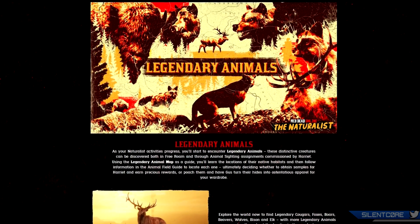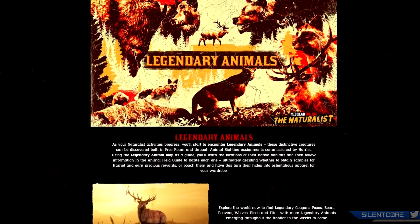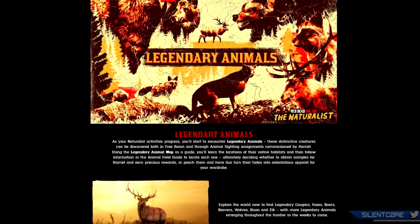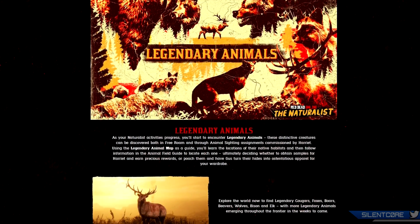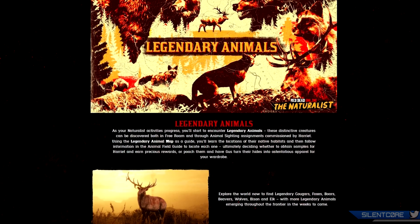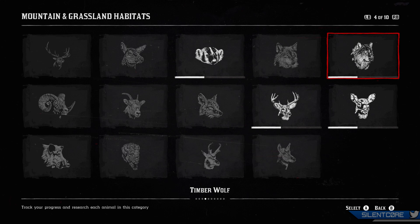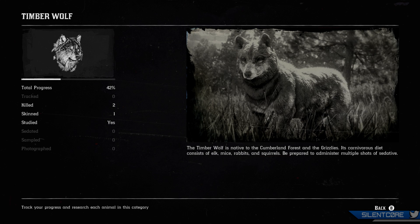Let's talk about legendary animals. As your naturalist activities progress, you'll start to encounter legendary animals. These distinct creatures can be discovered in both free roam and through animal sighting assignments commissioned by Harriet. Using the legendary animal map as a guide, you'll learn the rough locations of their native habitats, then follow the Animal Field Guide to locate one — ultimately deciding whether to obtain samples for Harriet or poach them and have Gus turn their hides into apparel. Right now it looks like there are around 7 legendary animals: legendary cougars, foxes, boars, beavers, wolves, bison and elk, with more to be drip-fed each week.